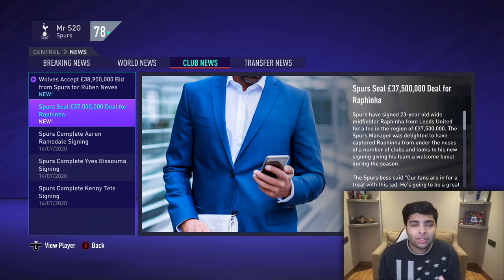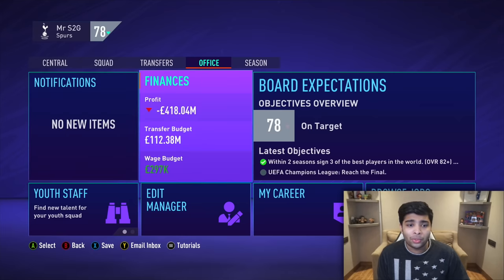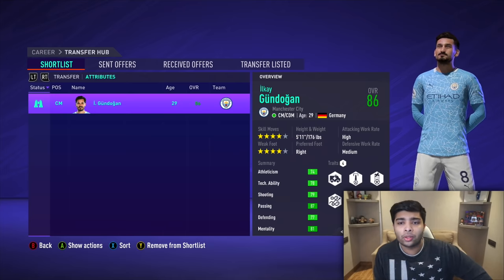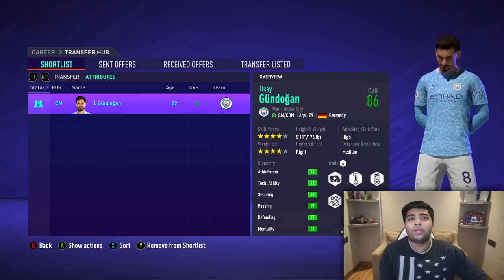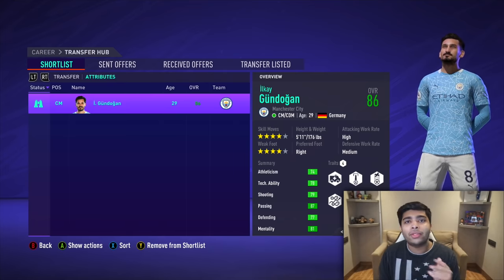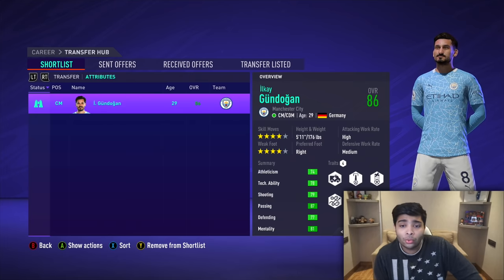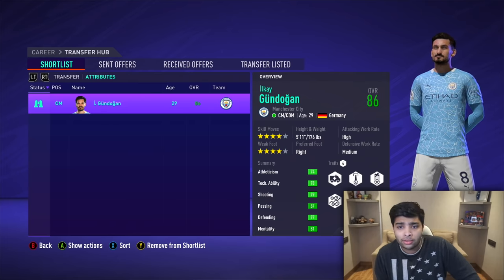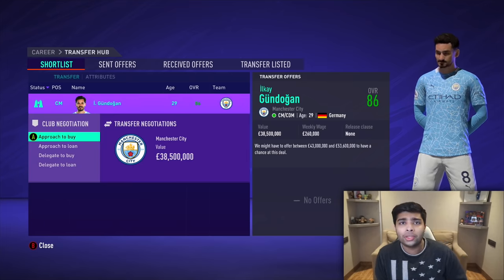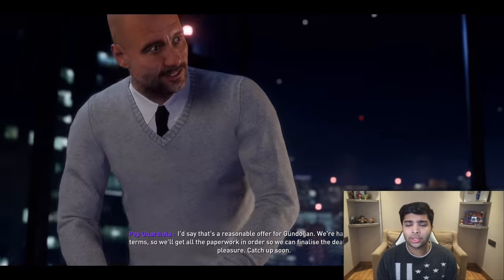We've still got seven clubs to sign players from and we're not looking at that much money, so we're gonna have to be really careful. I was struggling so much to choose the Man City player because there are so many good options. In an ideal world, I would have loved to sign Kevin De Bruyne, but I blew way too much cash early on. So Gundogan is the next best option — 86 rated, we could get him for around 40 million. For about 40 million, we're securing Gundogan. He's gonna improve the midfield a lot.